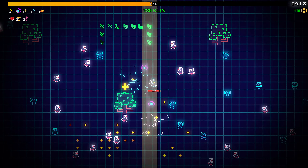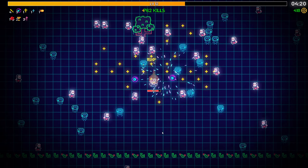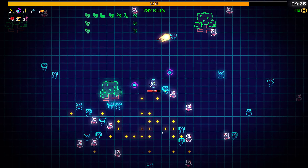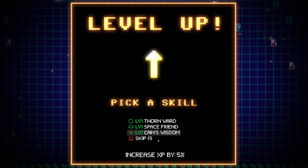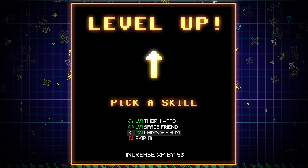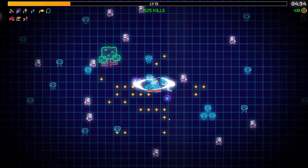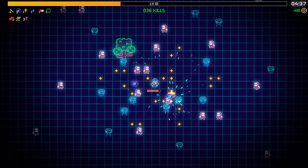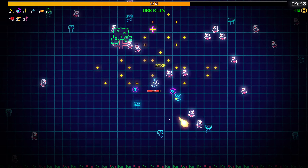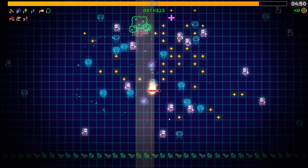So it looks like every few levels it changes what type of enemy you're getting. Healing on level up is really decent - I wasn't expecting that. Especially when we got two of them, it basically gives you two health every time you level. Oh, that zone is tiny - I don't know how useful that would be, but it does a lot of damage. I'm mostly amazed that we're still alive - we were at death's door at one point.